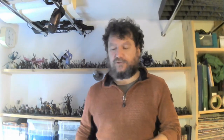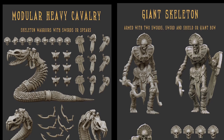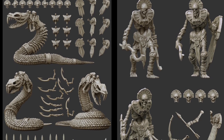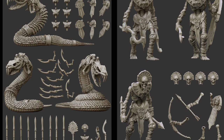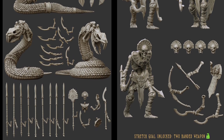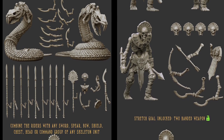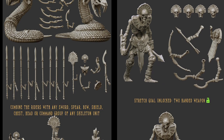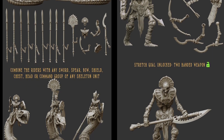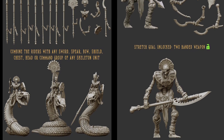Next up for our STL file campaigns, we've got Pharaoh's Legacy Undead Army STL files by Crab Miniatures. Crab Miniatures are actually not a creator we've featured on the channel before, but they are a repeat and reliable creator. They've put out here a set of undead army along with some scenery pieces for Egyptian-themed undead — tomb kings, things of that nature. This is a campaign for an army level of STLs, with loads of options, particularly nice modular pieces. You can either physically kit-bash post-printing or do a bit of digital kit-bashing and print them out as single pieces.